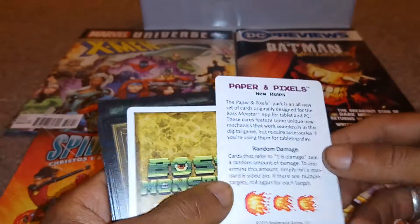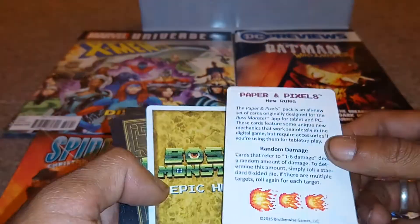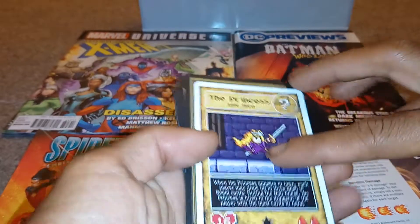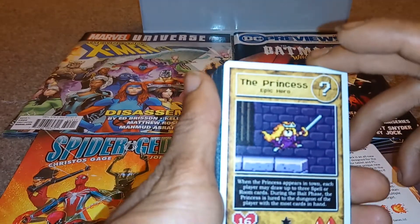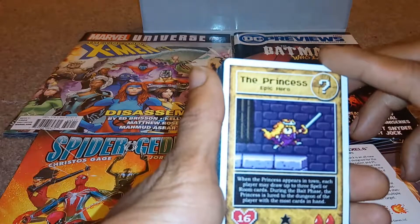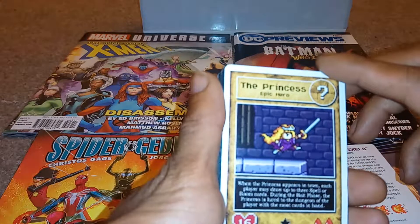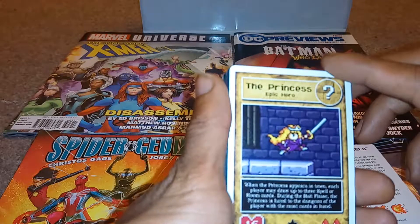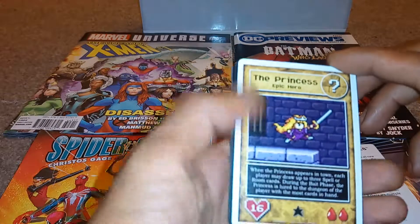I forgot to explain — this game is about essentially building your own dungeon and having monsters in it. So the princess is the epic hero. When the princess appears in town, each player may draw up to three spells or room cards. During the bait phase, the princess is lured to the dungeon of the player with the most cards in hand.